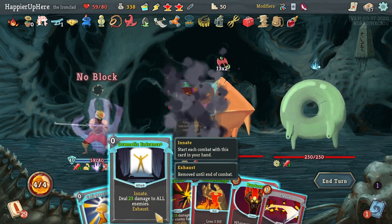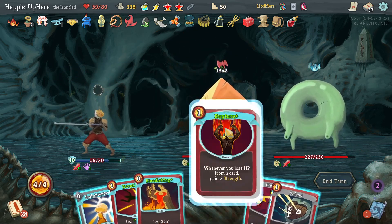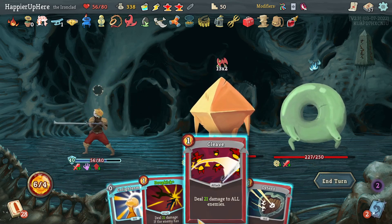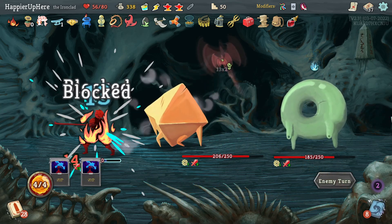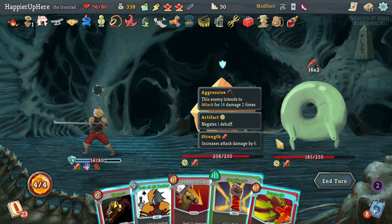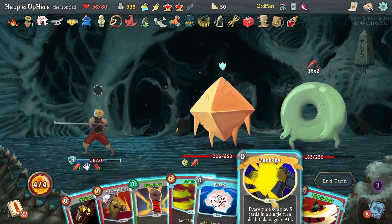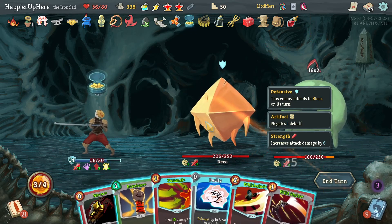Let's try again — Dark Embrace, Flex, Panic Button now, then Dramatic Entrance to get rid of the debuffs. I should have done that much sooner. I should also play Bloodletting after Rupture to gain extra strength. Then Cleave and Dropkick. 32 incoming but I can use Survivor to get to at least 25 block. Let's do Jack of All Trades, Panache, Havoc — but let me do Pummel, Strike first, then Havoc. That's a Bash.